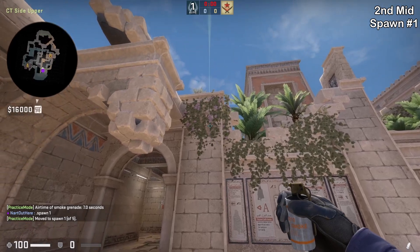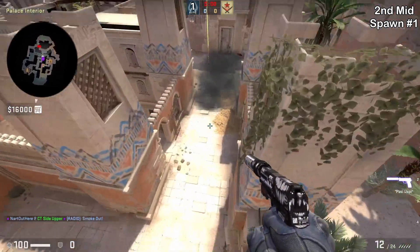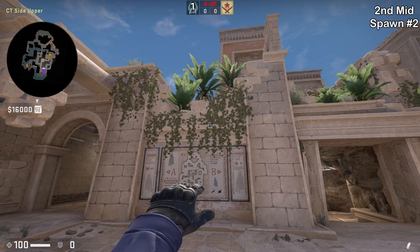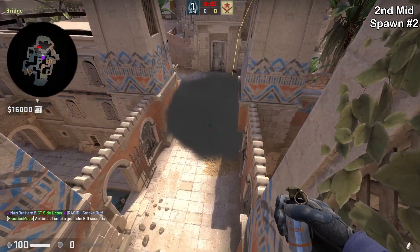Let's move forward to the CT side with second mid smokes. Spawn number one: aim top right of this leaf then jump throw. This smoke lands towards the beginning of T mid. Spawn number two: aim at this leaf here, then run forward and jump throw. This smoke leaves no gaps — I'll show you how it looks from the T side.